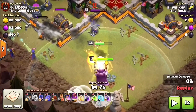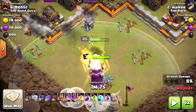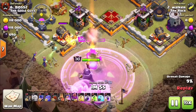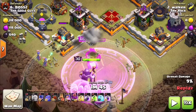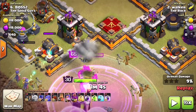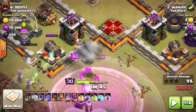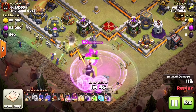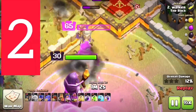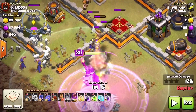The archer queen would nearly be dead already. You can see there's a rage spell in the air — that was so quick. The enemy archer queen goes down, but you can see how little health this archer queen has left as the eagle artillery, which is now active, says boom — oh healers, whomp, archer queen, bam, ouch.